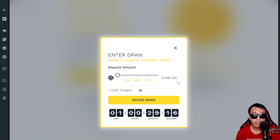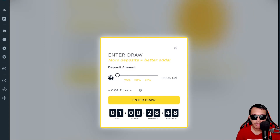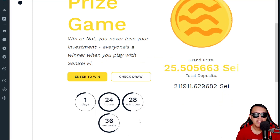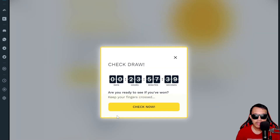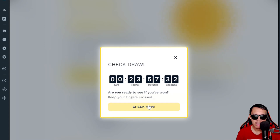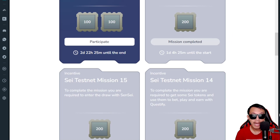Here's the catch — in this task you don't really need to enter the draw. You just have to click the Next button, submit your Twitter handle, connect your Discord, and then the mission is complete. But if you want to use the Sensei app anyway, I did 0.04 tickets, clicked Enter the Draw, clicked Approve, and it says successfully deposited 0.005 SAY. I checked the draw — it was less than 24 hours away — and it said too bad, you haven't won this time. That's what Mission 15 is all about.